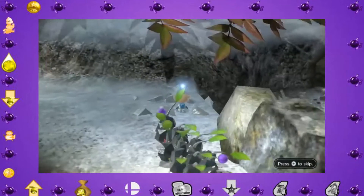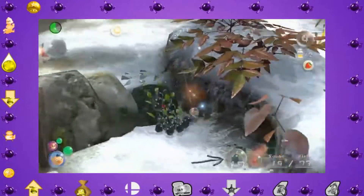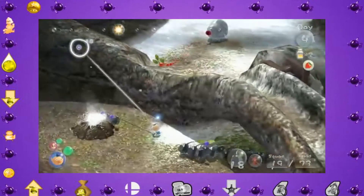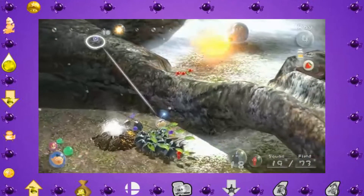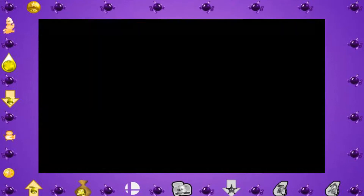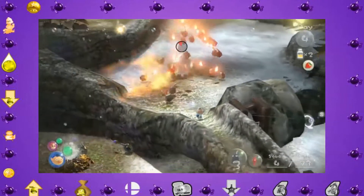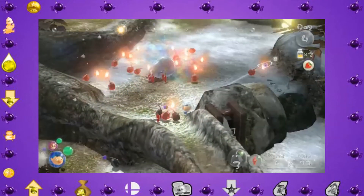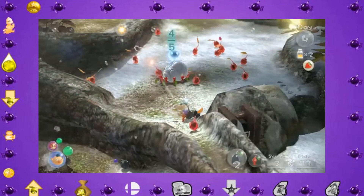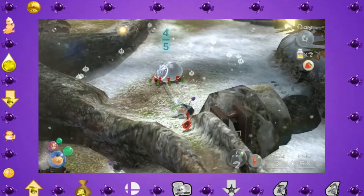Our next area is the Distant Tundra, where our first goal is to reunite with Brittany, who falls out of a ship at the beginning of the day. That isn't much of a problem because we just have to build two bridges, though I lost quite a few Pikmin trying to do it. That's mostly because rock Pikmin, like regular rocks, are completely flammable and weak against fiery blowhogs. But at the end of the day I was able to build the bridge and reunite with Brittany.